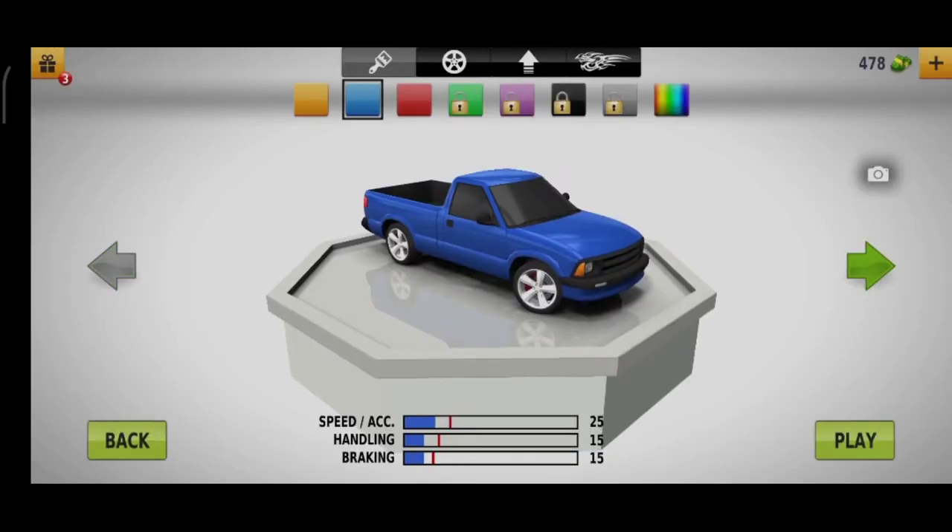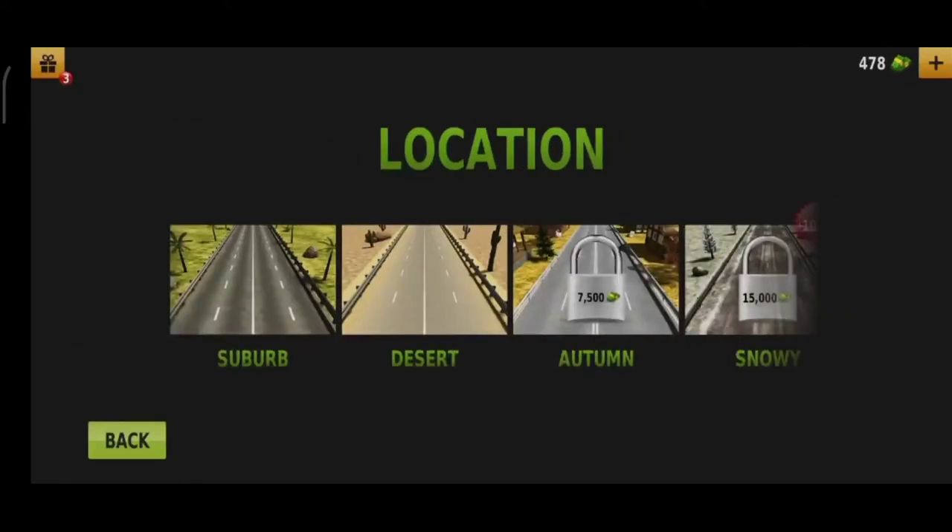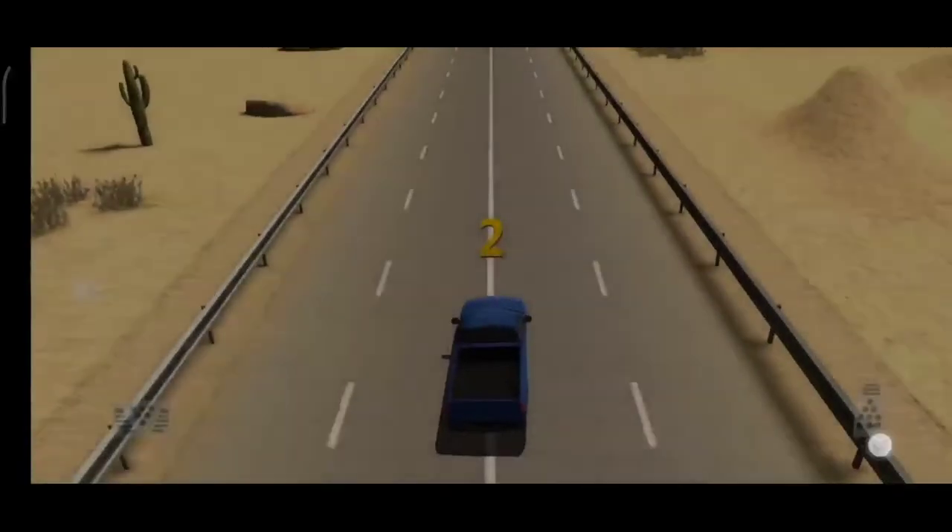Now it's time for Endless Two Way. We push on it and now we play in the Desert location. We play the game — you should be careful in two-way mode because cars come from the opposite direction in front of you.